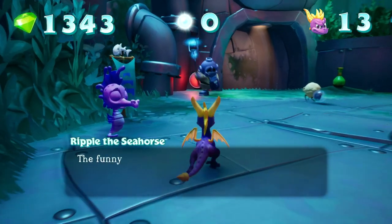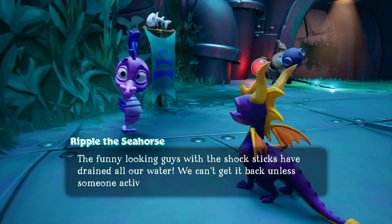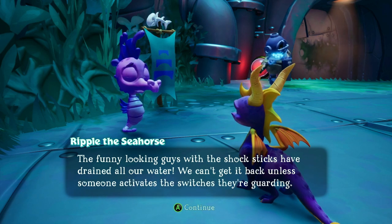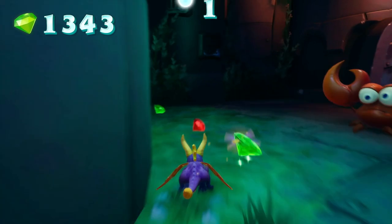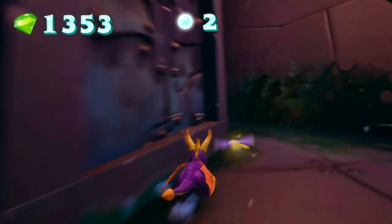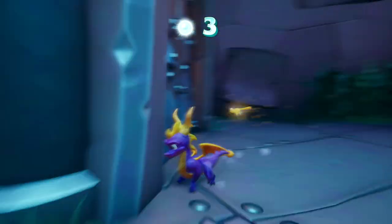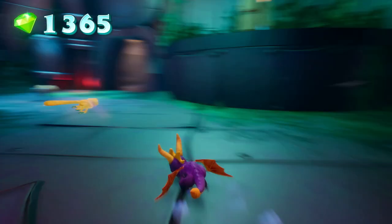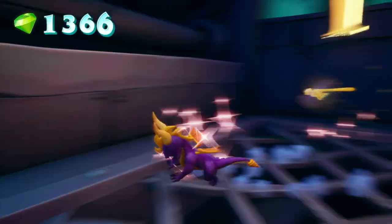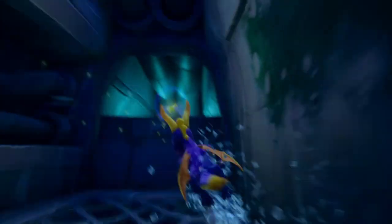The funny looking guys with the shock sticks have drained all our water. We can't get it back unless someone activates the switches they're guarding. This is a water themed level, and what's interesting about it is it doesn't actually have the water to begin with. The switches you activate are actually very important - when you activate one, it triggers a bunch of water, so then it becomes a water level.